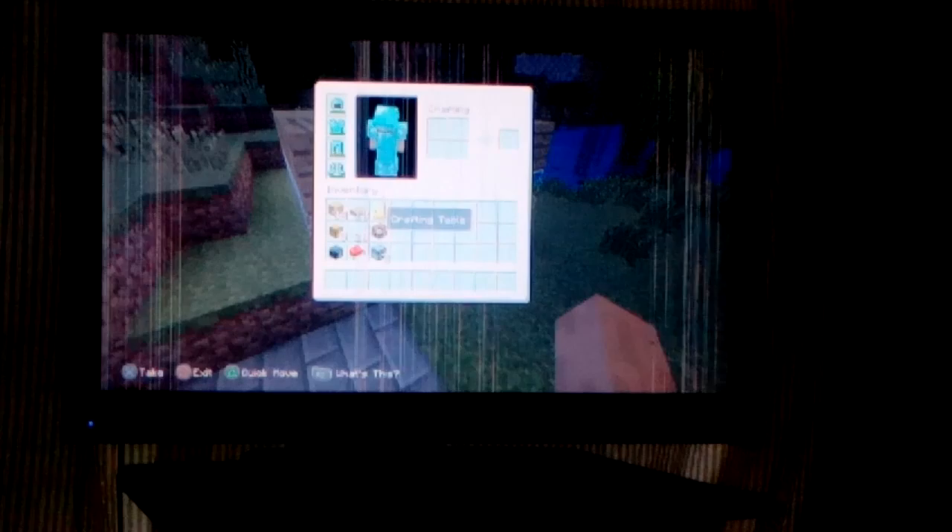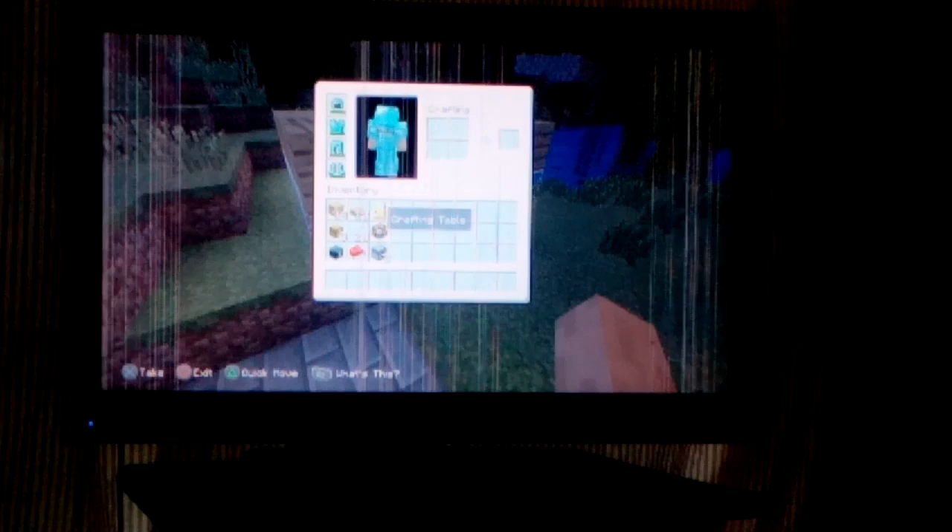These are the materials you're gonna need. I overestimated on glass because you're gonna need quite a lot of it in case you break a piece or two. You need 34 oak planks, 12 oak slabs, 1 oak door, 1 crafting table, 20 glass, 8 chests, 1 ender chest, 1 bed, and 2 furnaces.